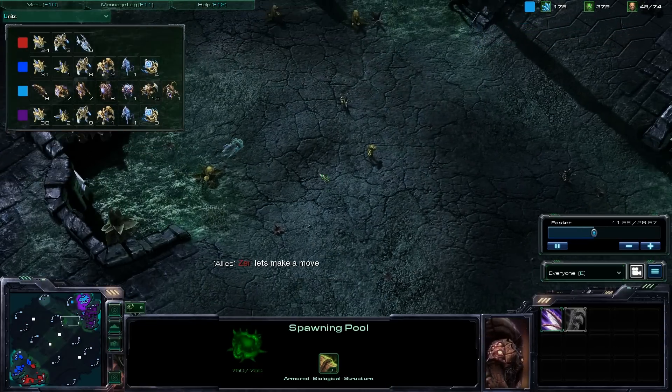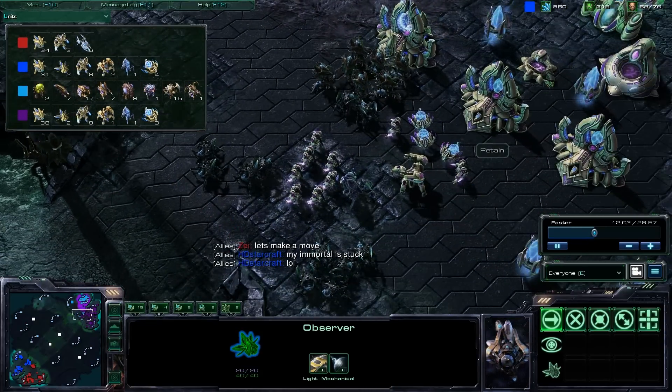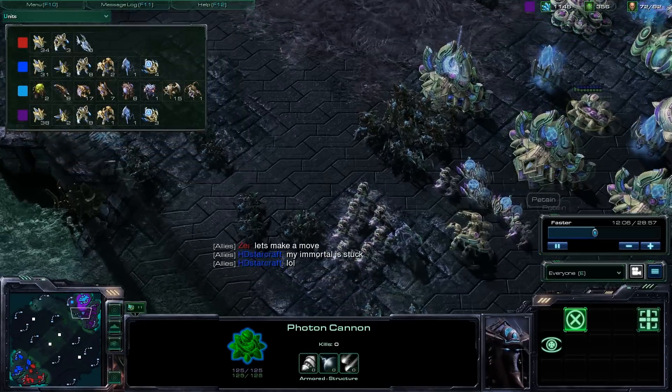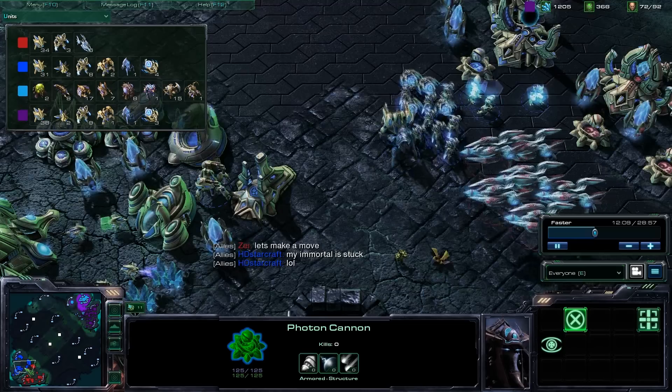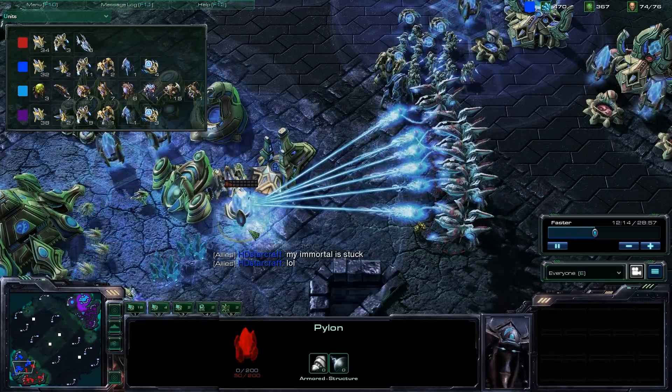I'm moving my observer in to scope out the scene. Unfortunately there is a cannon here — hopefully I don't wander it too close. My immortal is stuck and my opponent is actually helping me destroy my pylon, even though I didn't ask for that.